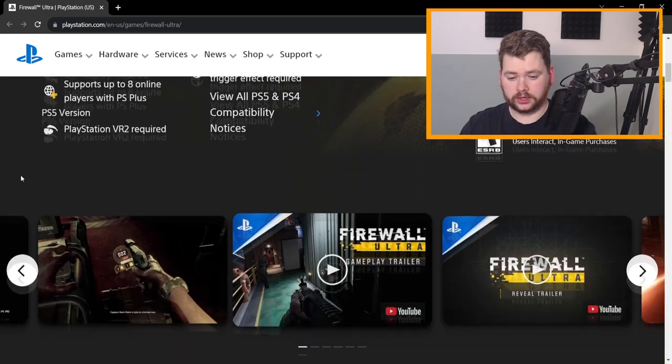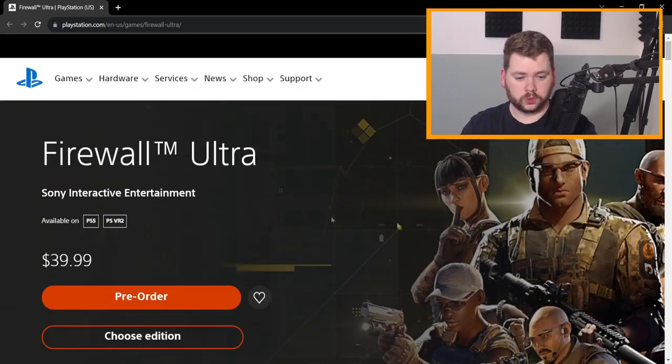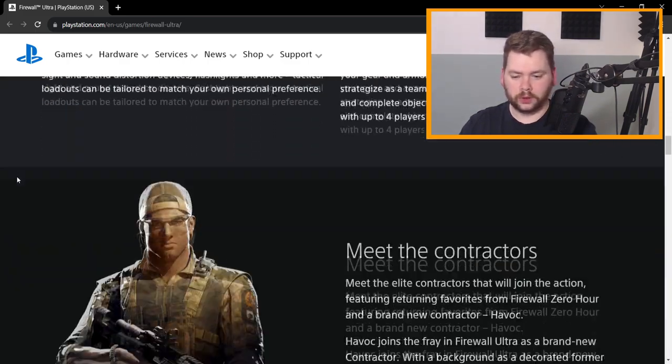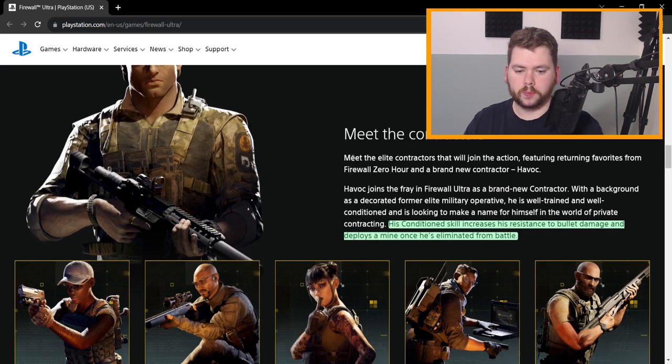First Contact Entertainment have already confirmed that those six are not the only six that will be there at day one — they're just focusing on those because they're the ones in the key art. You can see the key art over here. Those are the six they want to dive into to give you a taste of what they're about. Keep scrolling down and you get to a section called 'Meet the Contractors.'